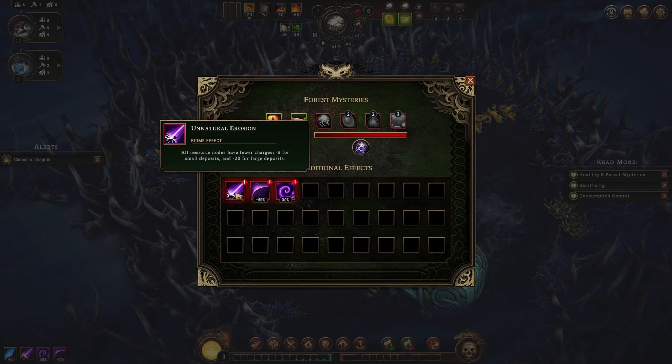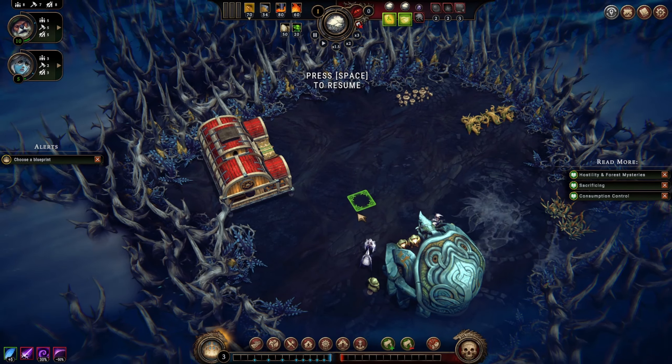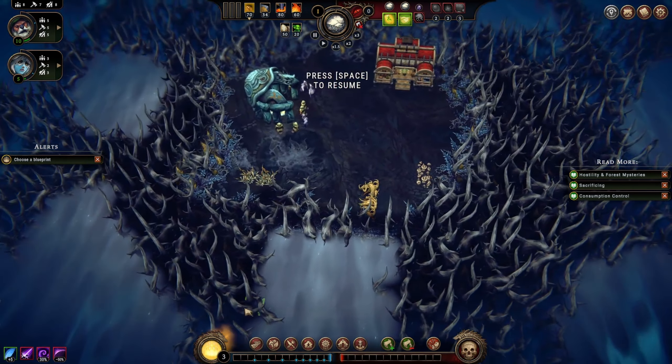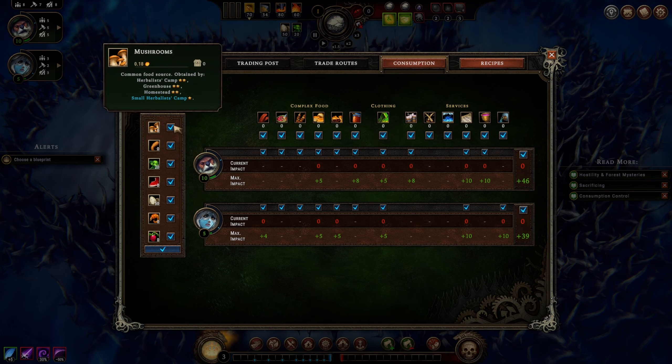Cold snap: villagers have a 50% chance of consuming double the amount of food during a break, but to prevent it we can have complex food - I'm not sure if that includes biscuits. The really hurtful one for us is unnatural erosion - minus five for small deposits and minus 20 for large deposits. Oh, consumption control - we unlocked this last time with the Smoldering City upgrade, so we can tell people not to consume certain things.